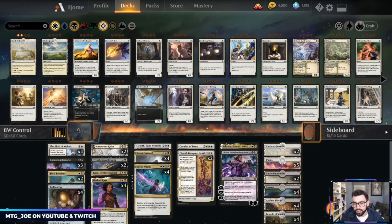I'm exploring a couple different control shells based around enchantments. We played one earlier today that's up on YouTube now — it is a mono-white devotion control list, playing around enchantments to power up Heliod or play tokens with Divine Visitation.